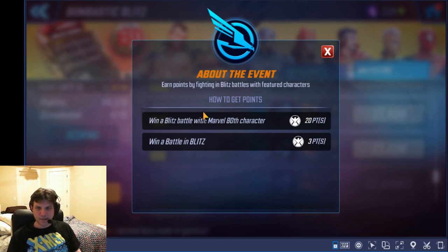The first thing you want to do is check out what is a Marvel 80th character, because you get 20 points per character on your team per win. Remember, you have to win these battles — you can't just fight with them. If you lose, you don't get the points, so if you're using five of these guys, that's 100 points you miss out on.